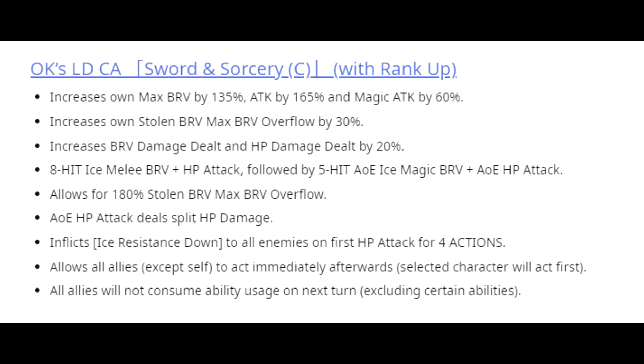Now let's talk about his LD card. It increases his own max brave by 135%, attack by 165%, and magic attack by 60%. It increases his own stolen brave max brave overflow by 30%, and brave damage dealt and HP damage dealt by 20%. It is an 8-hit Ice Melee Brave plus HP attack followed by a 5-hit AoE Ice Magic Brave plus AoE HP attack with 180% overflow. The AoE HP attack deals split HP damage, inflicts Ice Resistance down on enemies, performs the turn shenanigans, and all allies on their following turn will not consume any ability uses — free Skill 1, Skill 2, and C65.